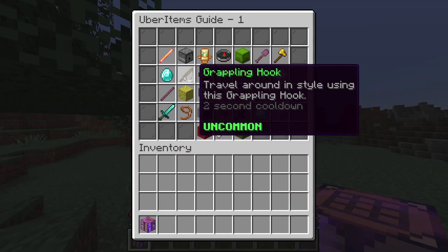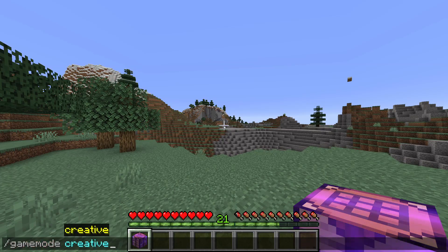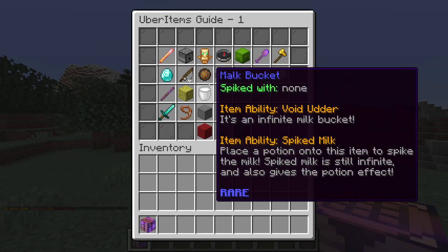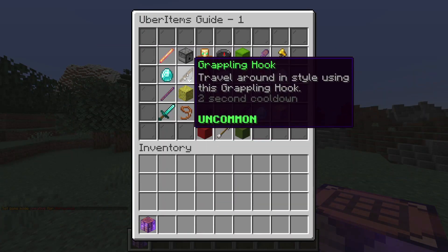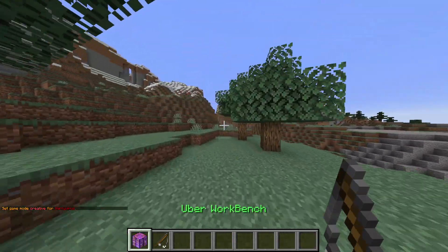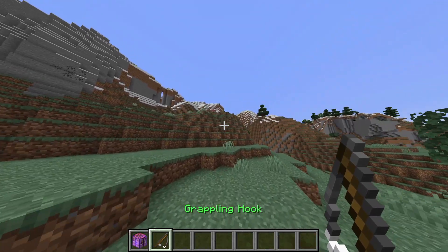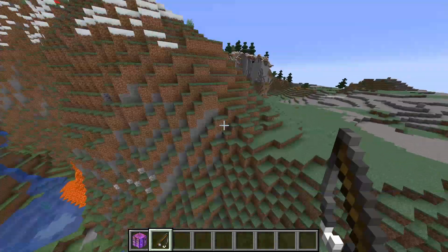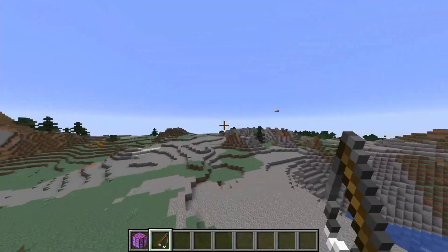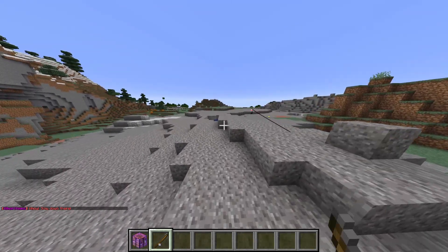What can these Uber Items do exactly? What makes them so special? Well, if I head into creative mode, you might notice that since I'm an admin in creative mode I can shift-click items out of the crafting table. For example, the grappling hook might be familiar to a lot of Hypixel Skyblock players. You throw the rod out, cast it, and it launches you in that direction — and as you can see it has a two-second cooldown.